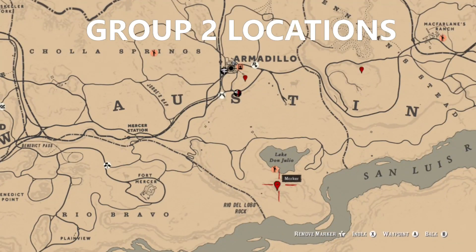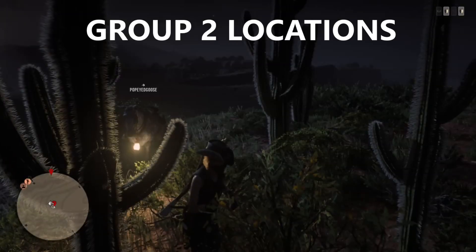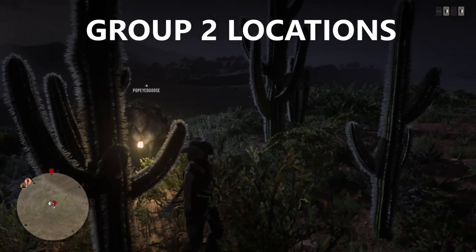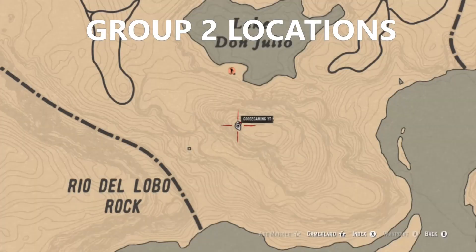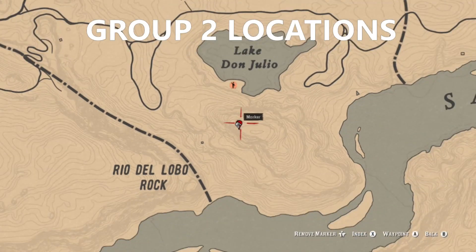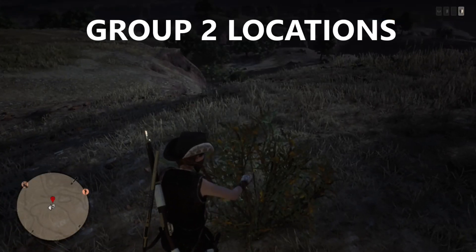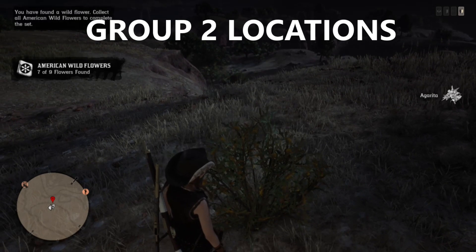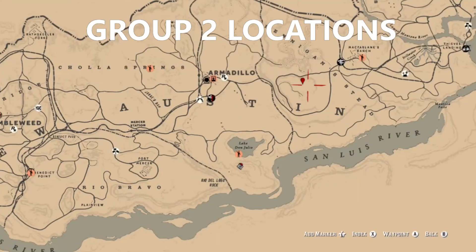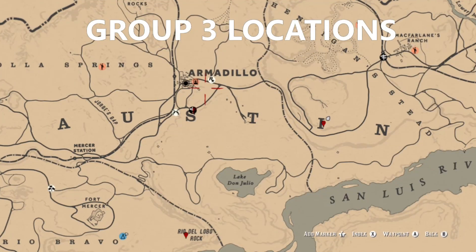One of them is going to be at Lake Don Julio on the hill, and then also one here in the Hennigan's Stead area. You can't get these during the same night. This one is located south of Lake Don Julio, up on the mountain in between the cactus. From here, travel to Armadillo, then fast travel to McFarlane, and head over to that second location to pick it. Hopefully this video is going to make things a lot easier and take out any confusion — and there's the aerial view of the location for group two.